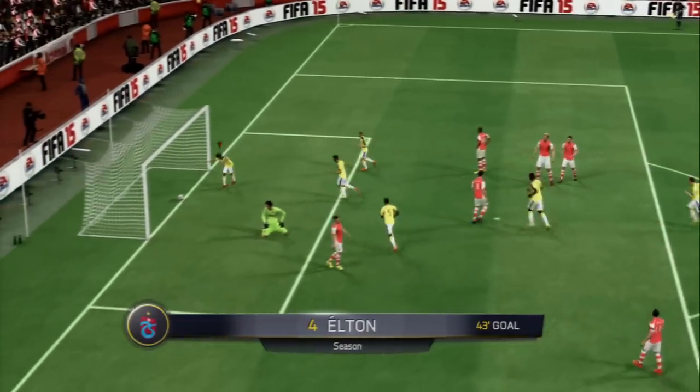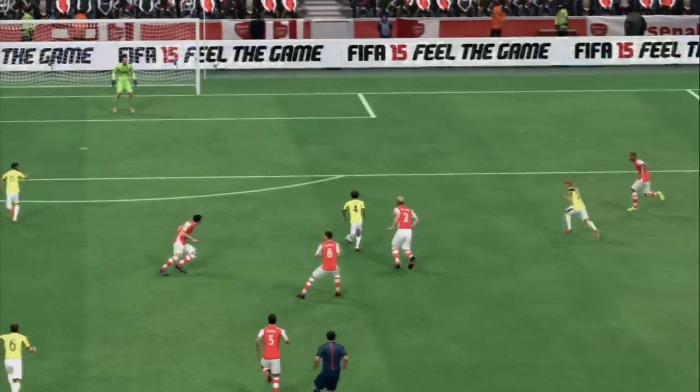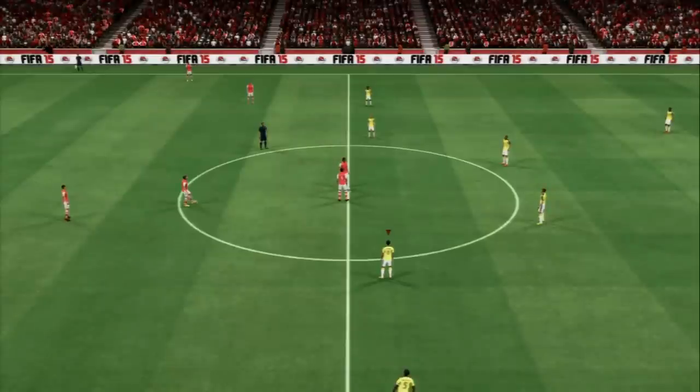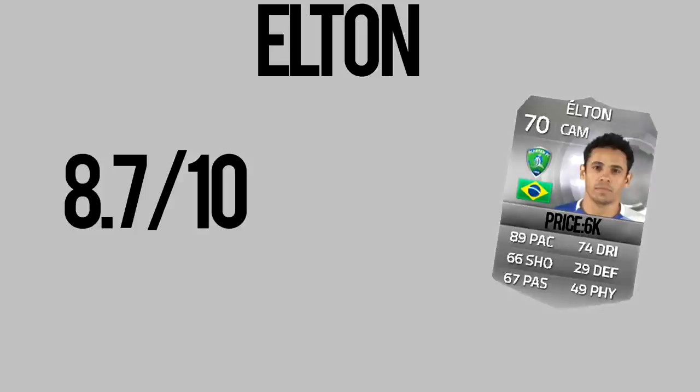That was the last goal of this episode. I really like Elton — his agility, his balance, everything about him is just absolutely amazing. I gave Elton an 8.7 out of 10, because he's 6,000 coins. He's got 89 pace, 74 dribbling. The only reason I didn't give him more is just because he's not an amazing league player, and to be honest he should really be about 2,000 coins. But his 5-star skills feel amazing, and everything else feels amazing. His strength and physical are really bad, and his passing is amazing, but he makes up for that when he just dribbles around defenders and scores himself.